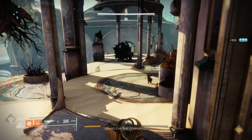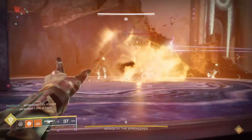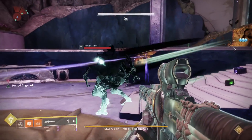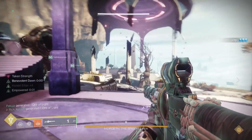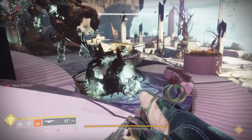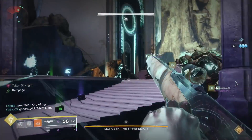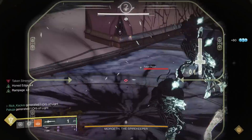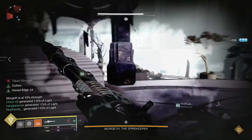The next encounter is an interesting one — one big damage phase where we are trying to kill Morgeth, aka Swolgoroth, within a single damage phase. This is a big test of a weapon's prowess. The first part of the encounter is again against adds, and it's fine if you have extra special ammo — you can Honed Edge shot the Eyes of Riven or other yellow bar enemies that spawn, sometimes ogres as well.